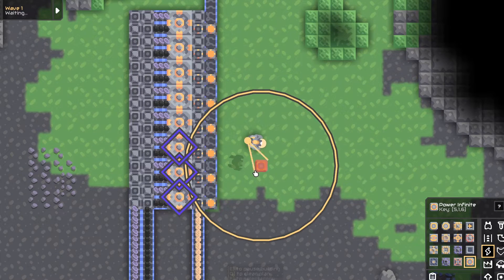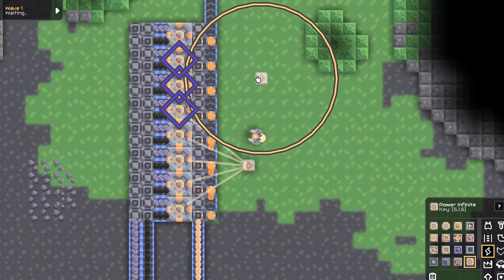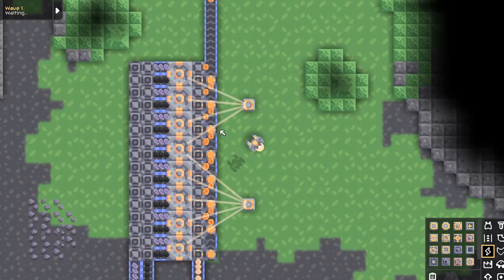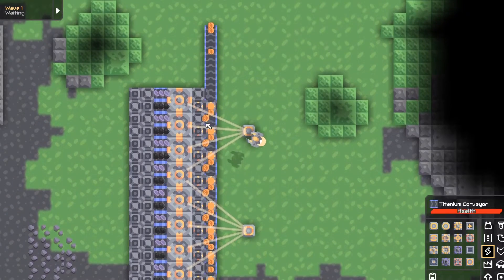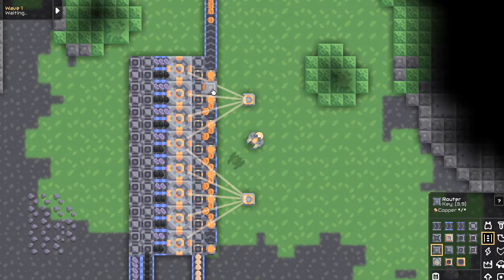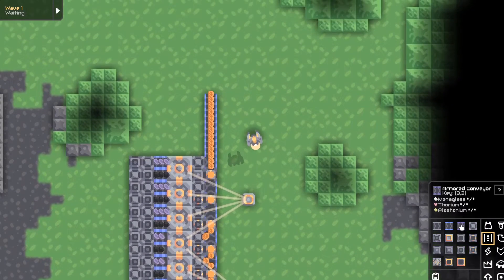And finally, you hook up the power. I'll be using power infinites because I have access to them. So it'll start outputting, but you can see it's getting jammed up, and you actually need the final underflow gate to be a router, and you can see it starts pouring out just like that.